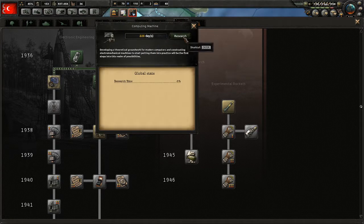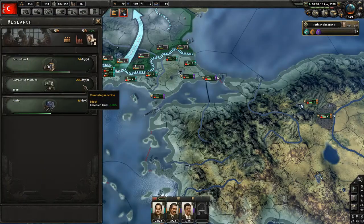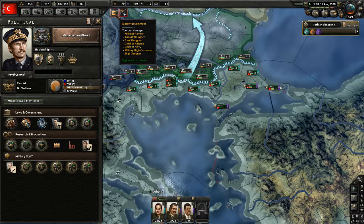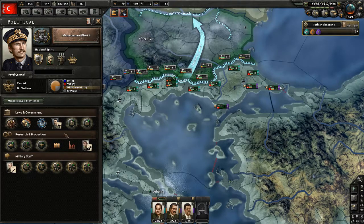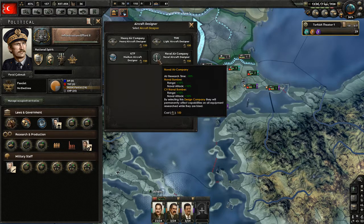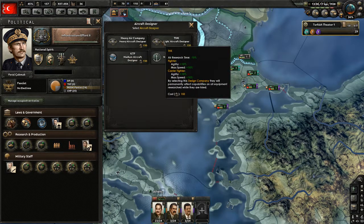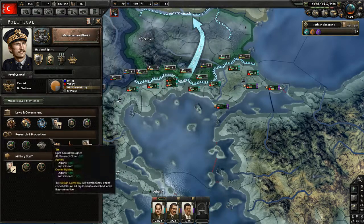It's gonna reduce our research time. Modify government — what should we do? I think aircraft. We use fighters, so we're gonna get that. Tanks and that stuff we won't use that much.